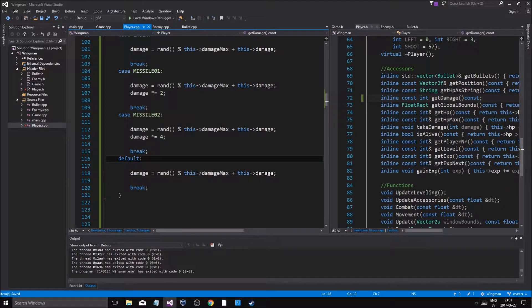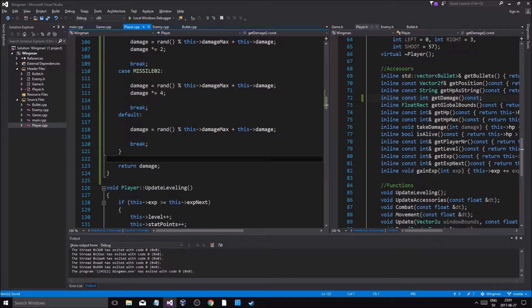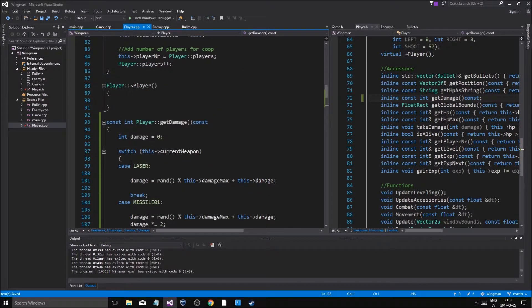If it doesn't work we'll have a default of a regular damage, and then we'll just return damage. So there we go, that's good.